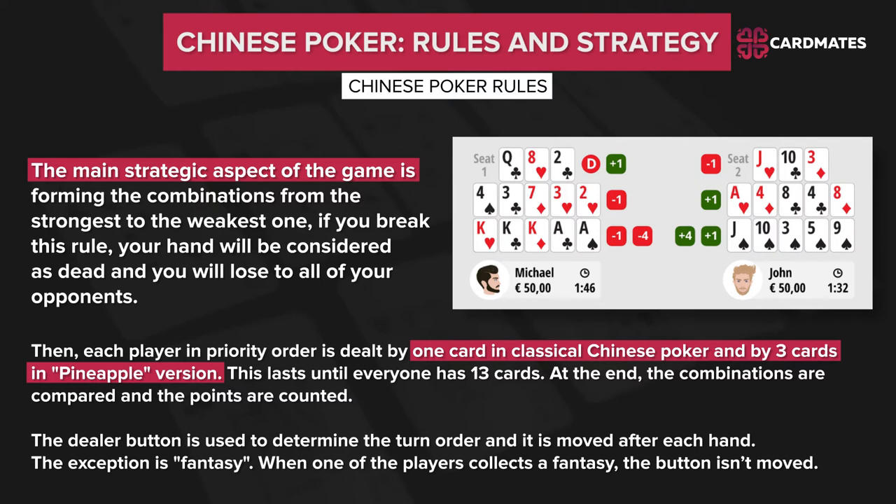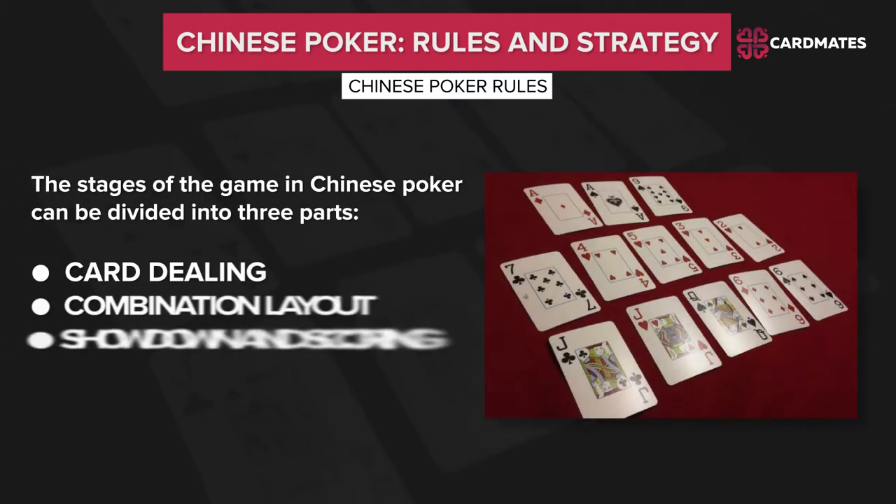Each player in priority order is dealt 1 card in classical Chinese Poker and 3 cards in the Pineapple version. This lasts until everyone has 13 cards. At the end, the combinations are compared and the points are counted. The dealer button is used to determine the turn order and it is moved after each hand — the exception is fantasy, when the button isn't moved. The stages of the game can be divided into 3 parts: card dealing, combination layout, and showdown and scoring.